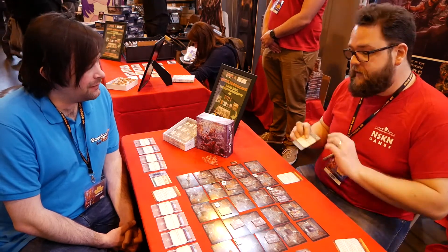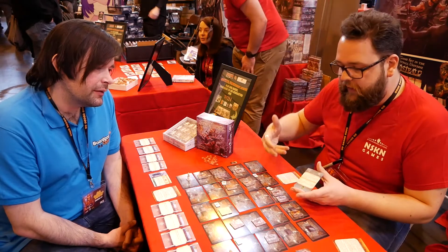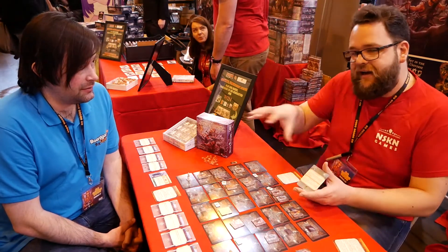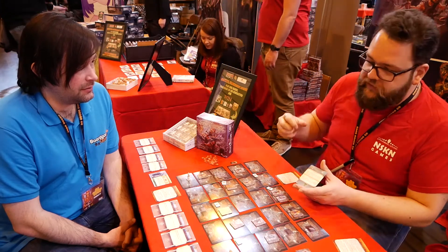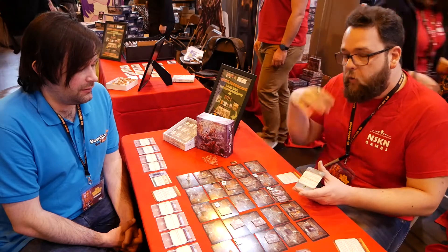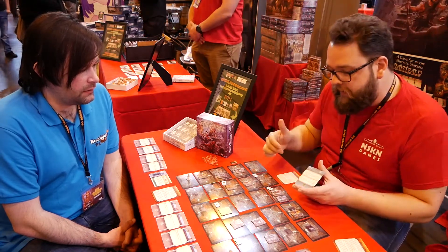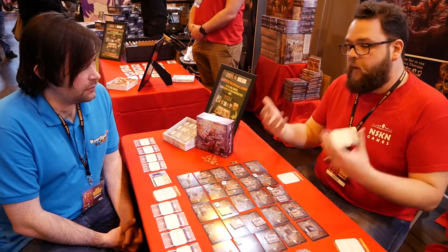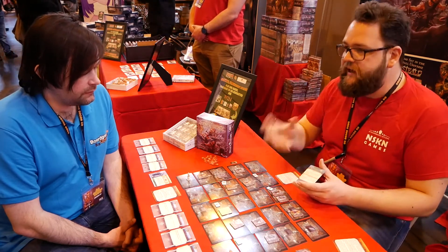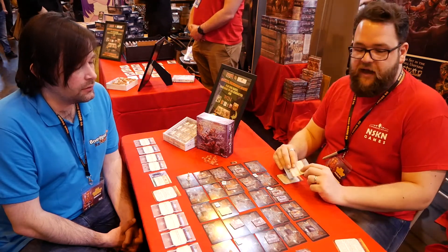Once per turn you can play one of your fate cards for its effect. There are two effects for each card, and you can play the game cooperatively or competitively. If you're playing competitively, you can't attack other heroes directly, but you can use these effects to swap out the positions of some wounds, move some monsters around, or even take control of a monster and attack another hero with it. If you're playing cooperatively, you obviously don't do those nasty things, but you use the cooperative actions to together go quickly through the whispers deck before the fate deck runs out.